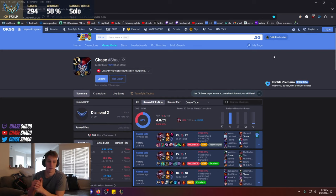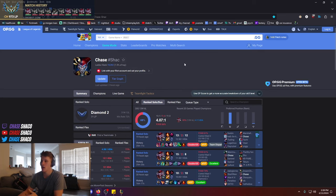What is up guys, I'm recording a quick, to-the-point AP Shaco guide — this is how to build and play AP Shaco in Season 14. I know it's long overdue. The reason I hadn't made an AP Shaco guide yet is because I genuinely didn't think there was a build that was good enough to be worth playing AP Shaco at all, but that is not the case anymore.